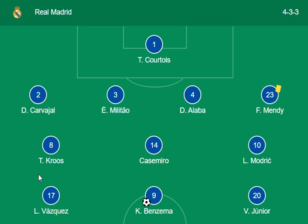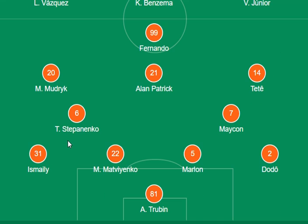Moving to the opponent, Shakhtar — Fernando is the main striker, and Tete and Antony Patrick are also key attacking players. Marlon, Dodo, and Ismaily make up the back line for Shakhtar. Trubin is the goalkeeper for the Shakhtar team, and they play a 4-2-3-1 formation. Now let's look at the stats and highlights of both teams.